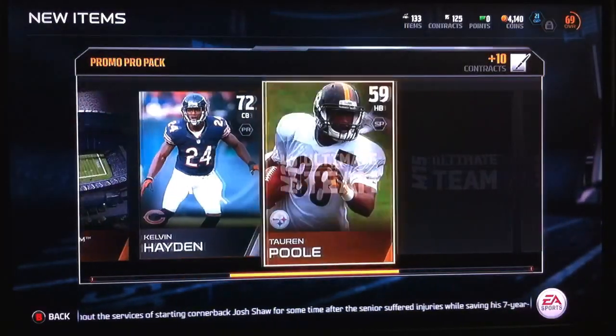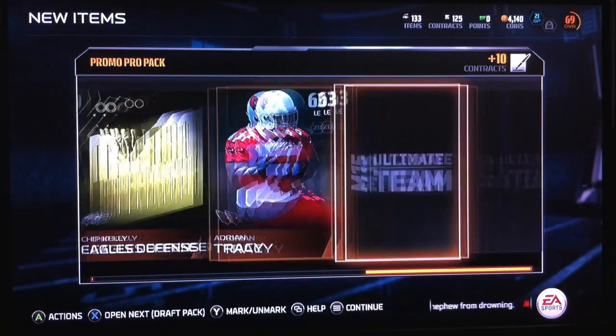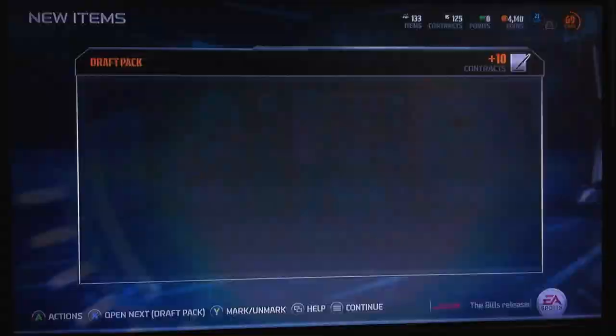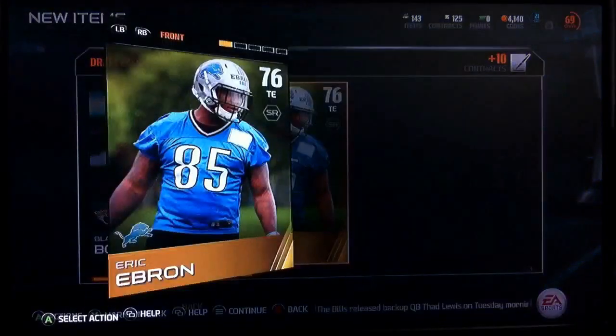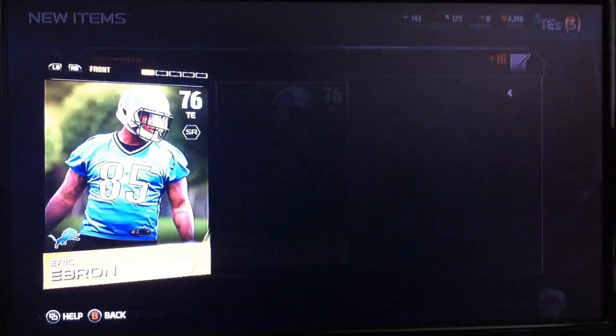Patriot Stadium. Cornerback. Halfback. Eagles defense. A Left End, a Center, and a Panthers jersey. And my last pack, which is the draft pack, gives me Blake Bortles. Eric Ebron — I bet. And he will be a starter.